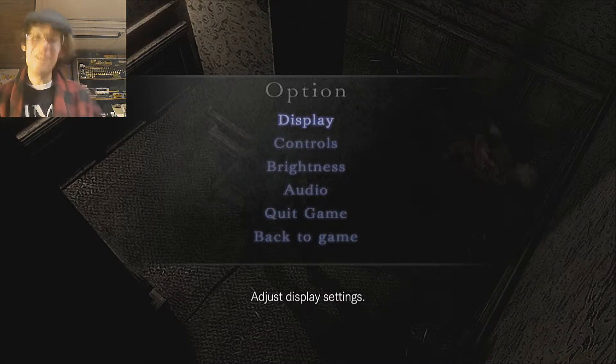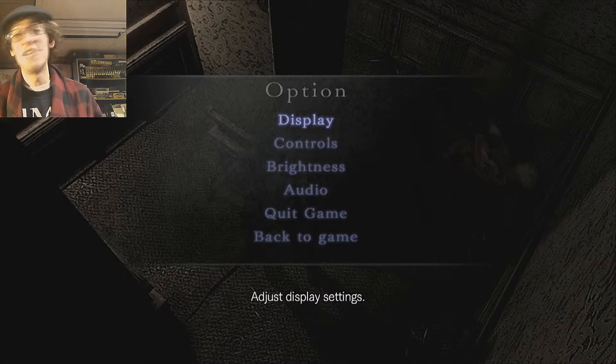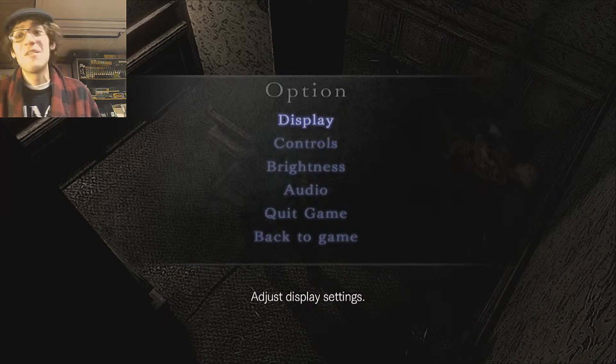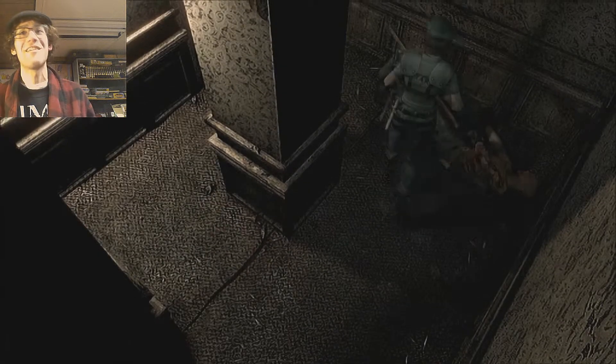What's up, fellow YouTubers? Tom Wolf here. We're bringing you part 6 of Resident Evil 1, episode 1. Last episode, I guess Richard dies. Guess what? I saved him 20 out of 20 times, or like 10 out of 10 times, and he just died on my playthrough, I guess.